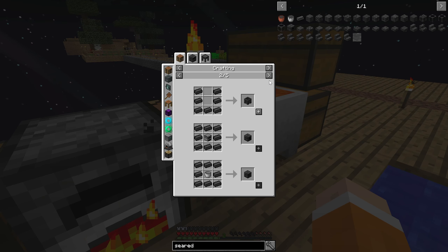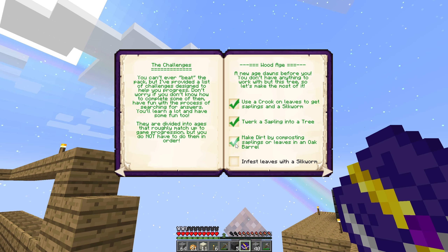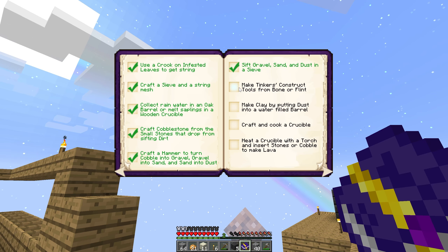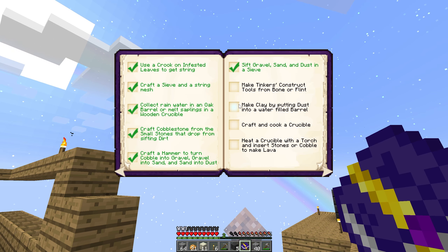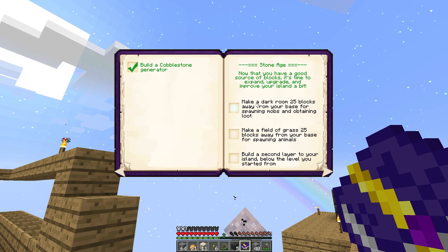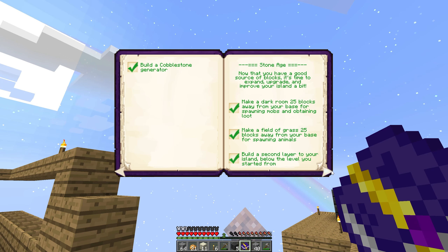We can also move it back, make it wider, taller, thicker - should all do the same thing. Let's have a look at the achievement book. Use a crook on leaves - done. Twerk a sapling - done. Make dirt - yes. Use a crook, sieve rainwater, melt saplings - yes. We've made cobblestone, crafted a hammer, sifted gravel, made clay, cooked in a crucible, heated a crucible. Made a cobblestone generator, dark room - done. Field of grass, second layer to your island - literally just done that by accident!